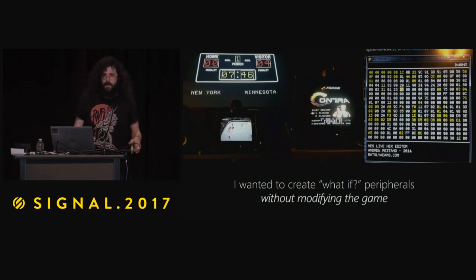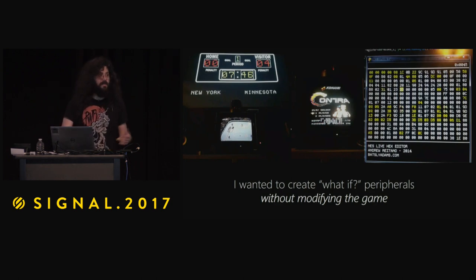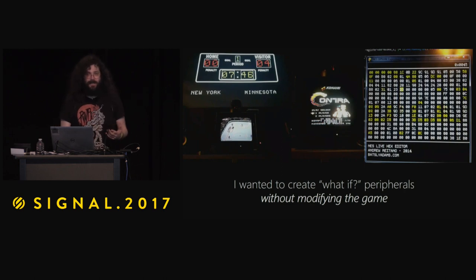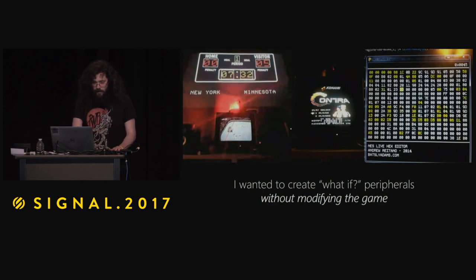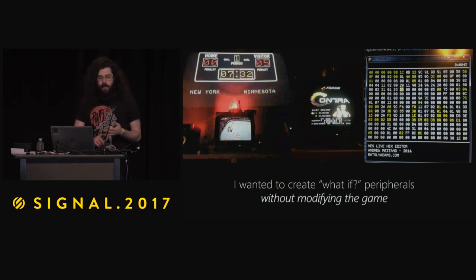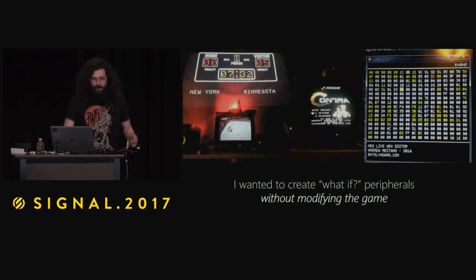Now that I have this ability, I wanted to create these kind of what-if peripherals that could have existed 30 years ago, but just really didn't. One of my favorite games of all time is Blades of Steel — a hockey game I was really intensely into with my cousin. We got into two separate fist fights over it and were both punished for a really long time. But it doesn't show you the score, which always kind of annoyed us. I found the RAM values for where the score is, the period, which teams are being selected, and I can check when it increments by one.